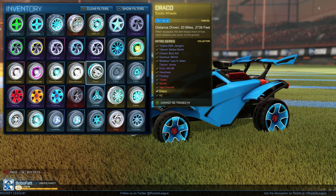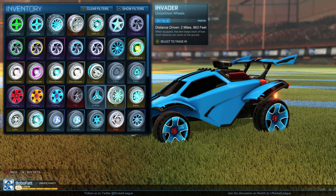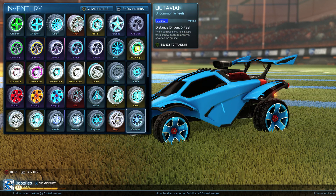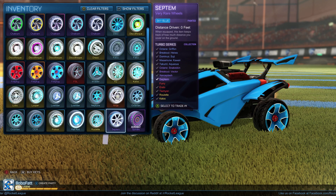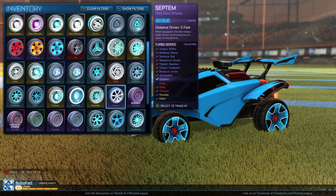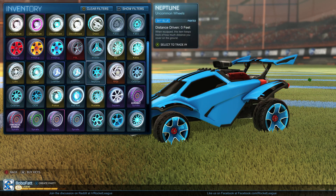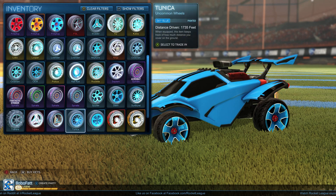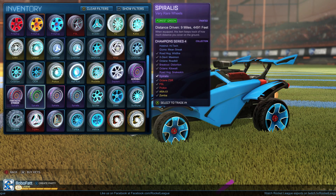And then we got the Dracos, K2s, Kalos. The Sky Blue Kalos I actually opened from a crate — I was pretty excited about that. I wore those for a long time, I really like them. Spiralis — I have a few Spiralis wheels, I really like those.